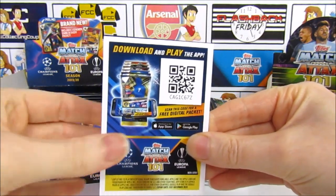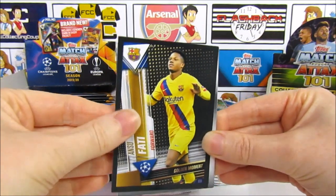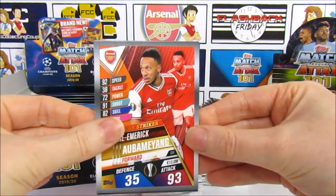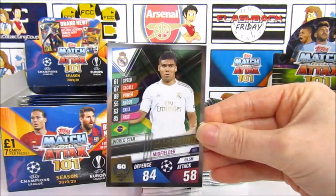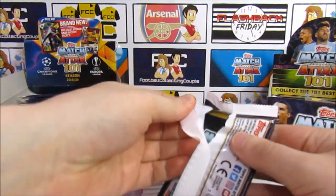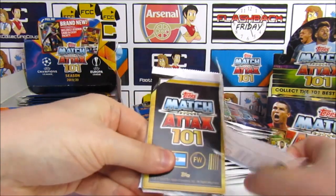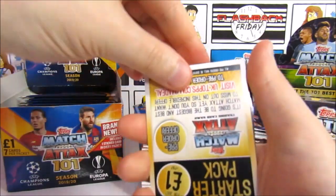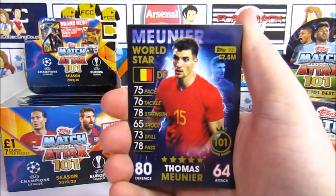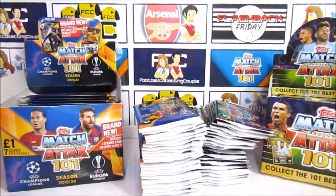With seven cards per pack and 50 packs, that's 350 cards. The odds are decent. We kick things off with the golden moments sticker card, then we have Fatty, Danilo, Patricio, Salah, Abamayang — a lot of superstar strikers — and a Casimero, number 60 on the index. I'll kick things off with last year's collection, the very first 101 collection. There are legends in here which are pretty cool.